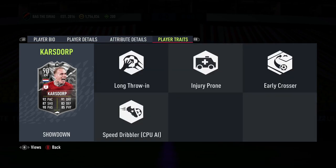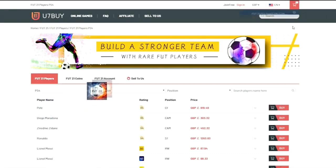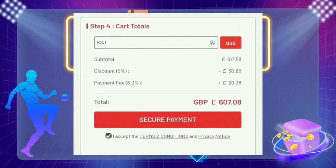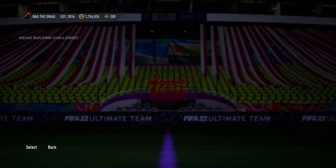If you guys are looking for cheap and reliable FIFA 22 coins, check out U7Buy via the link in the description and use my discount code BSJ to get five percent off at checkout.